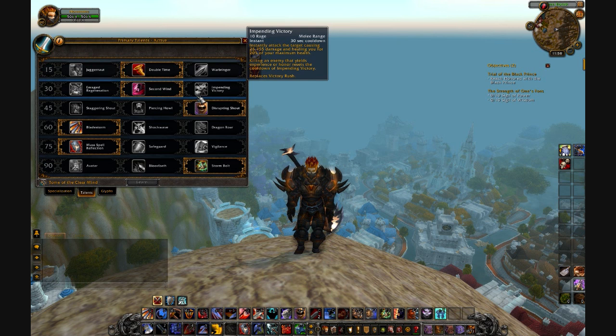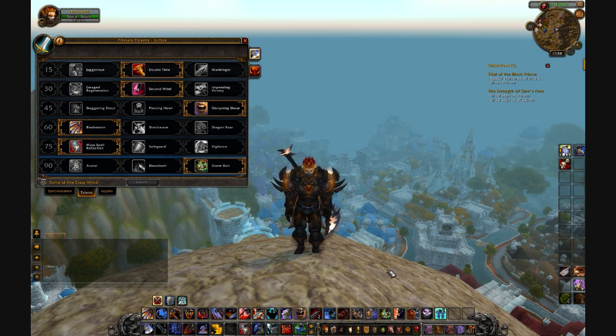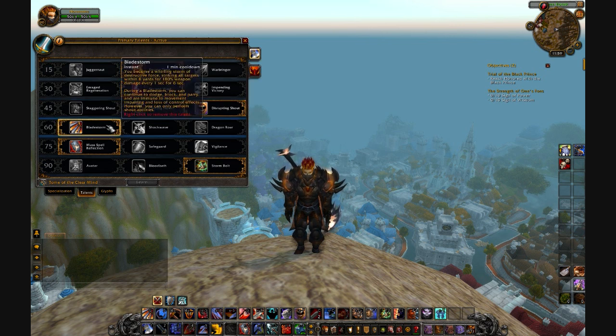I chose Disrupting Shout because a warrior only really has Pummel to interrupt moves. Even though it shares a 15-second cooldown with Pummel, it effectively gives you a shorter interrupt window than using Pummel alone. Also, people can be far away from you — you don't have to be right next to them. So if a priest is leaping away from you, you can shout and interrupt a healing move, leaving them unable to use it for four seconds, which gives you time to charge.